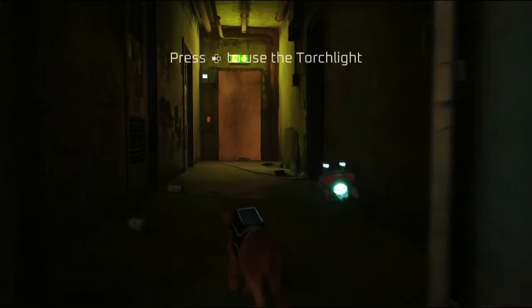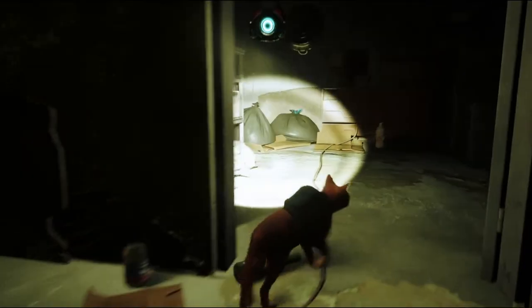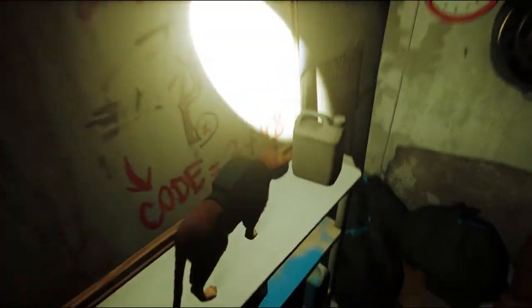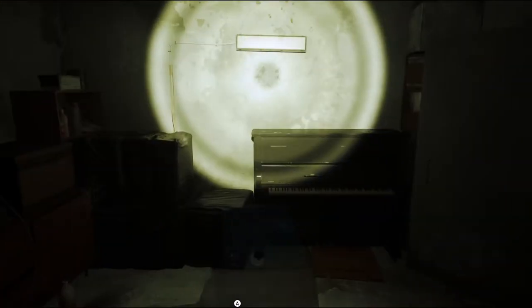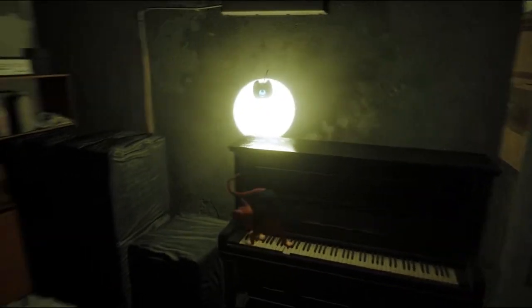All right, let's see what's going on out here. Torchlight — oh, that's certainly very bright. That's nice. Kind of darkens everything else but I guess it's necessary at times. Anything up here? We've got a paint can — there that goes. Anything else? There's a piano. That's interesting. All right, sounds like when I try to play the piano.